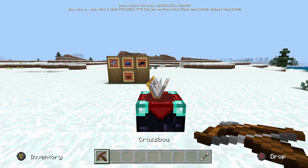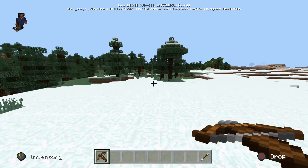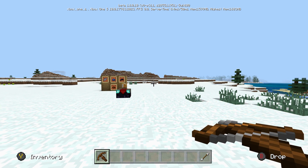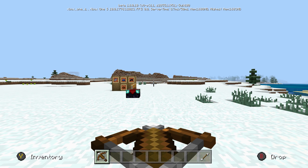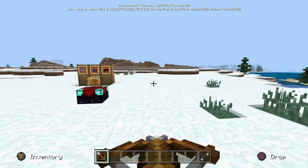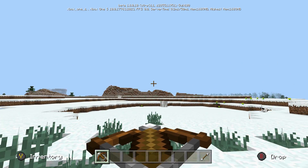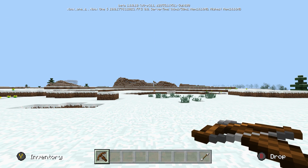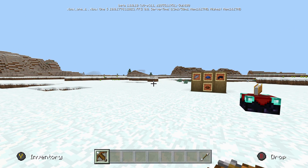Let's talk about the crossbow — I'm really excited about this one. You guys know I love PvP and I'm curious to see how this crossbow is going to be. We know the crossbow has a loading time. You hold LT, it loads, and now it's loaded. You can still sprint while it's loaded. Then all you have to do is press LT again to fire the arrow. I do like the loading animation — I think that's very cool.